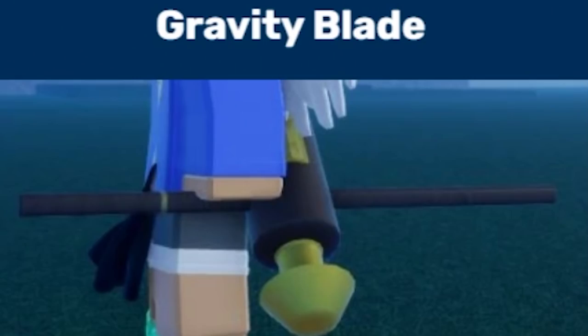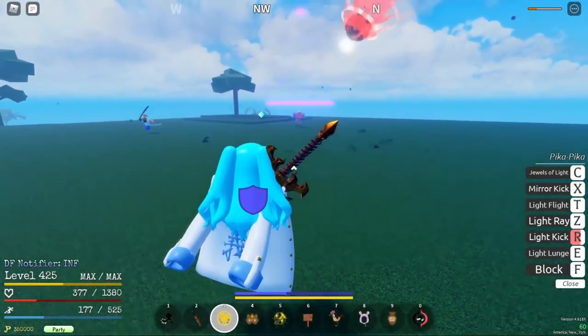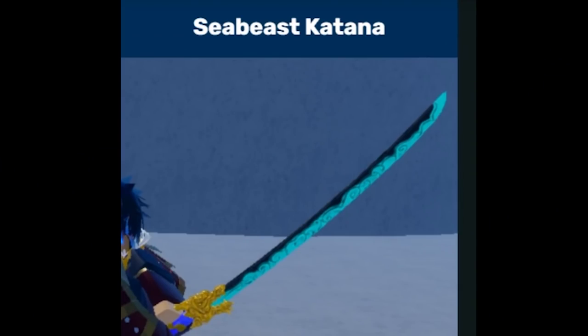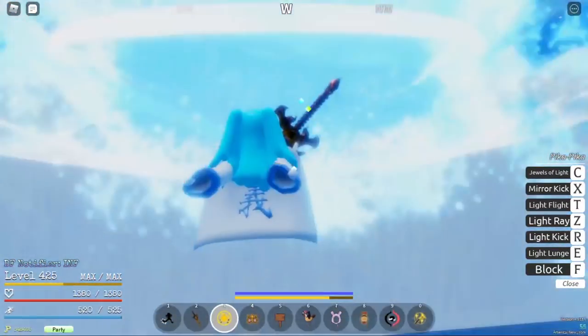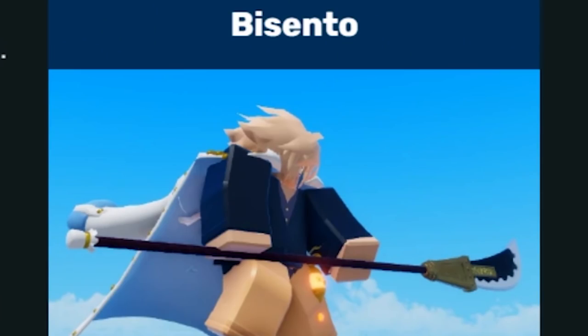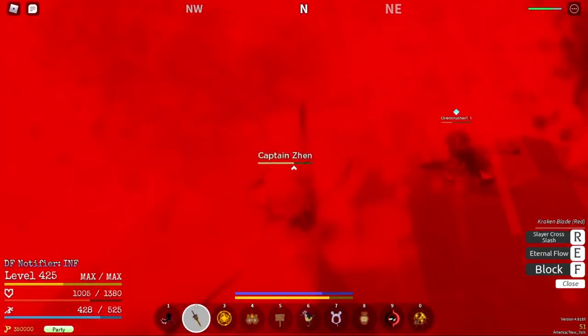Gravity Blade, 5% drop rate, can be obtained by defeating Gravito at Gravito's Fort, 8 base damage. Sea Beast Katana, 5% drop rate, can be obtained by defeating Sea Serpent in Rough Waters, 8 base damage. Bacento, 1% drop rate, can be obtained by defeating Whitebeard at Marine Base G1, 10 base damage.